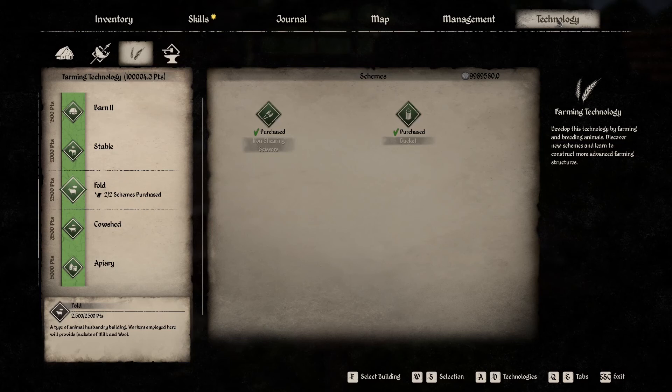As you can see on the right, once you have unlocked the building, you can buy all kinds of interesting schemes for items that you then can craft and use in the building.